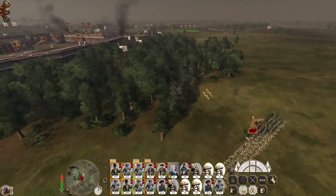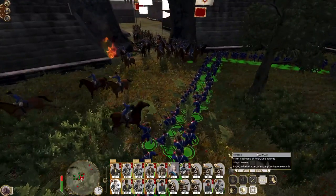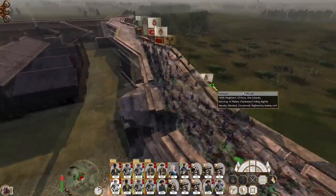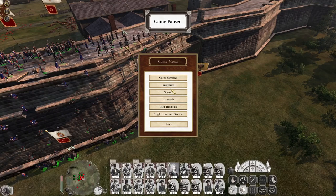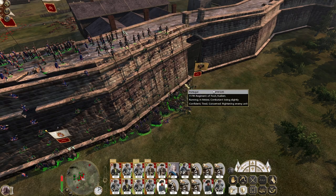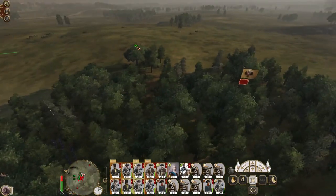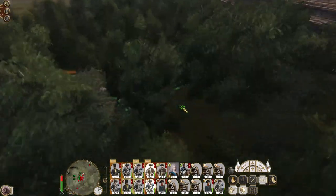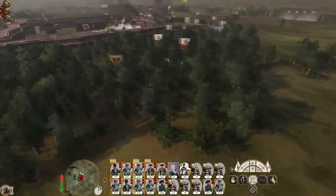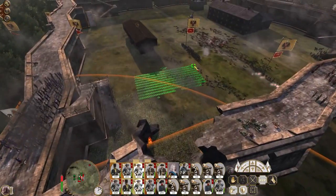Artillery, engage the foot guards - you are within range. These guys fire at will, put some shots into the cavalry. Other than that, keep pushing. Pour volley fire into the enemy infantry - my lancers are going to flank charge.